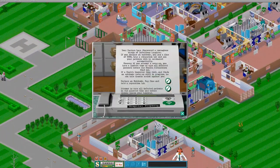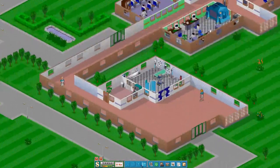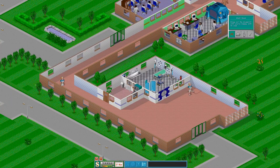Oh no, we've got another epidemic. Should we attempt to cure them? Our reputation's pretty good. So I think I'll just do clearing up in that. That was a big hit. So we'll put another staff room in down here. Will it fit? It won't. So we'll put it over here.